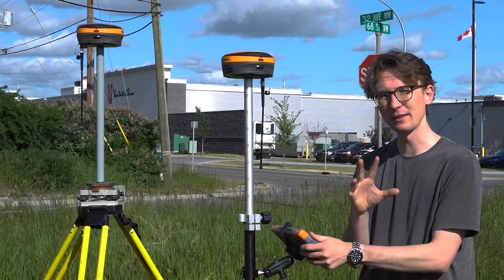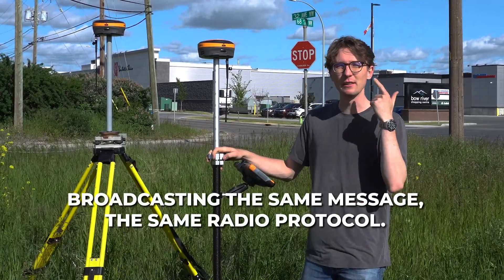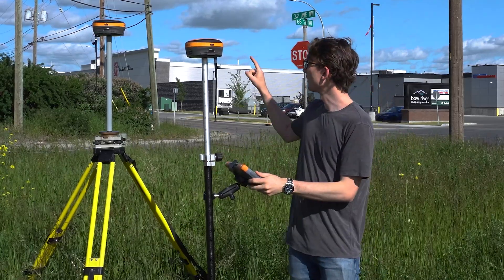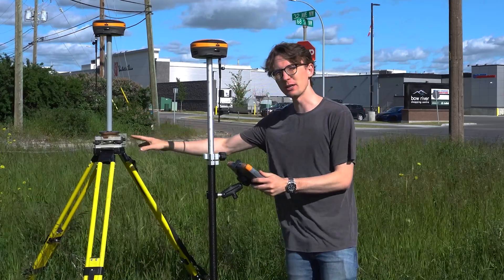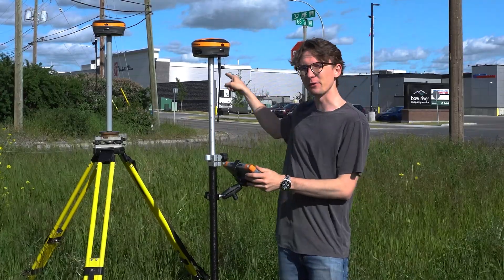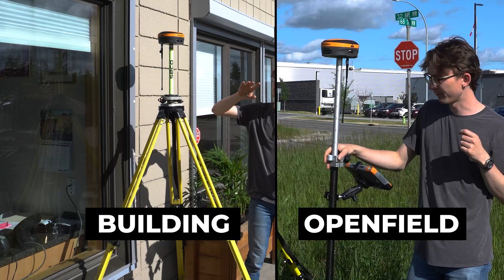In this test I've got two receivers broadcasting the same message, the same radio protocol — everything is the same minus one key fact: where they are set up in relation to the sky. My first receiver has a nice wide open sky with no obstructions and nothing that can block any signals. My other receiver is sitting in front of the building and has lost half of its sky.